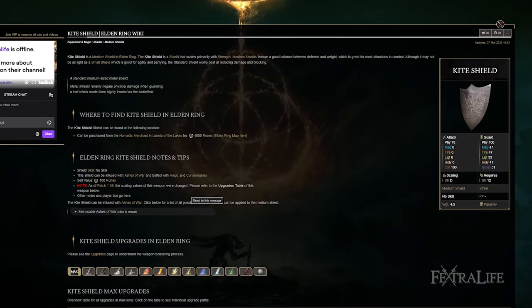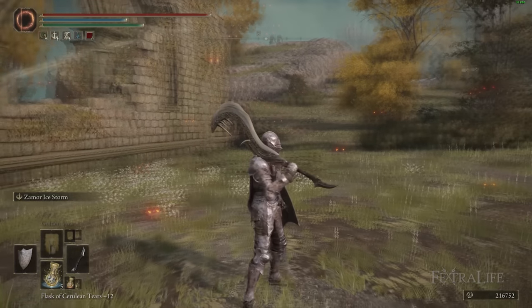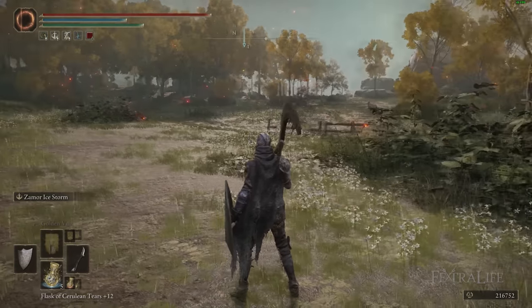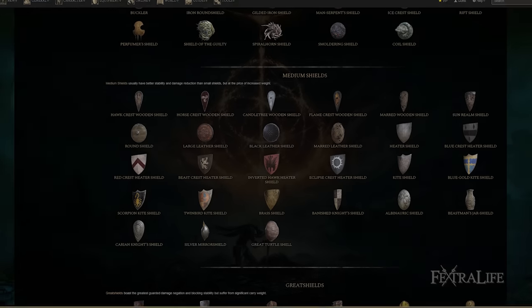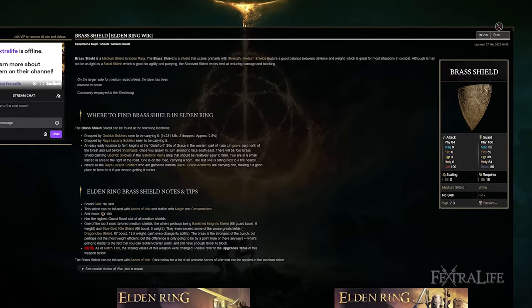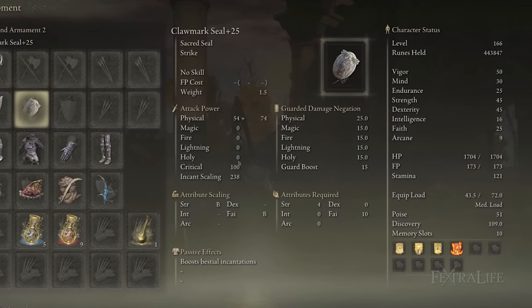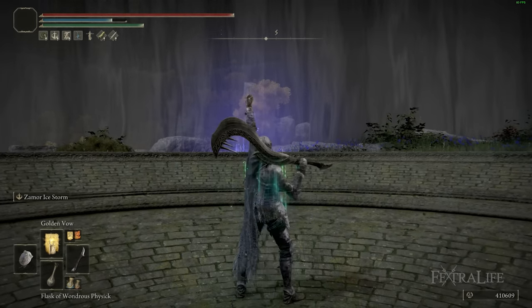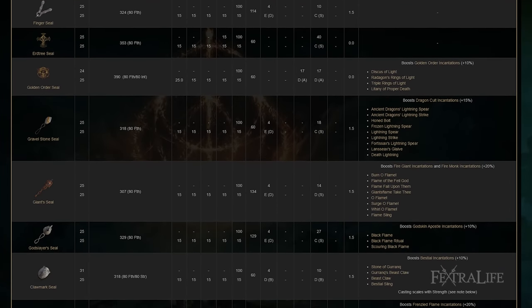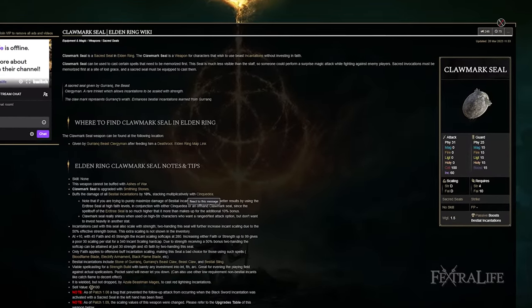In my left hand I have the Kite Shield and the Clawmark Seal. The Kite Shield matches the fingerprint armor I'm wearing for the build — it gave me a silverish dark knight look — but it's not the best shield. You'd probably be better off with a light Great Shield for more hardness, making block counters easier. The Clawmark Seal is because I have a good amount of Strength and some Faith. This isn't really a hybrid build — you're not going for incantation damage — so you can use whatever seal you want, but if you did want to add offensive incantations, the Clawmark Seal would give you more damage than a pure Faith seal.